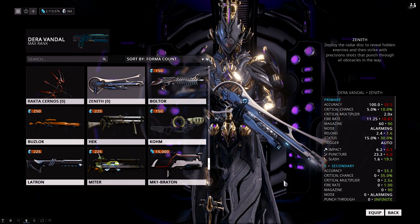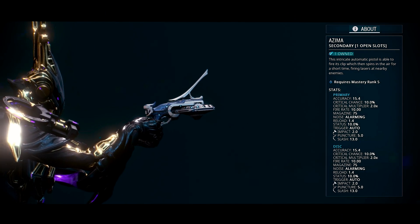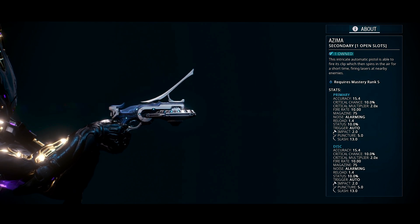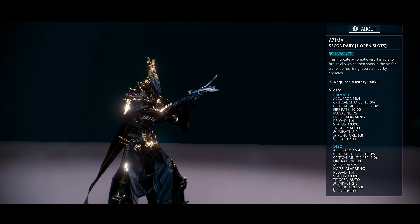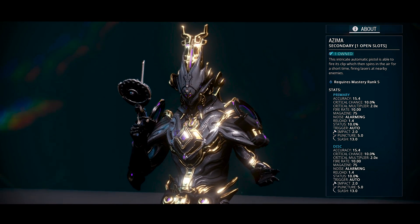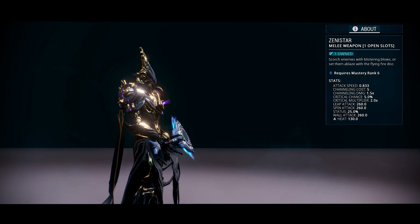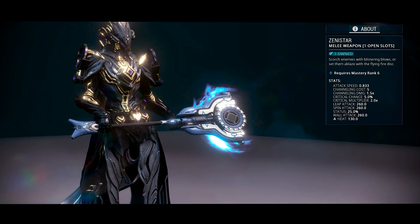I haven't seen the stats for it yet. It is the automatic primary. If you didn't know, for the login rewards, you first got the Azima — a secondary gun that shoots out the entire magazine in a circle in a room and kills everything, which is pretty cool. Then the Zenistar, the melee version, where you throw out the disc and it deals damage in an area of effect. And then last but not least, we have the Zenith. All I know is you can shoot through walls and also see through walls, which is badass.